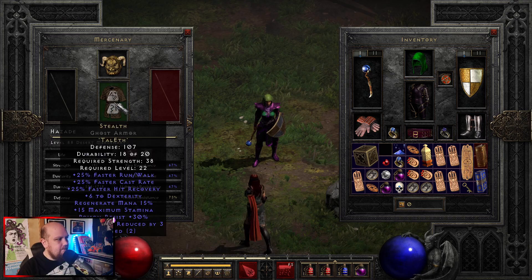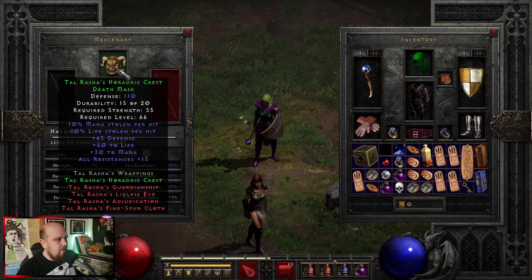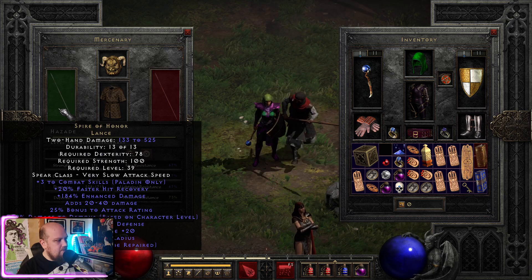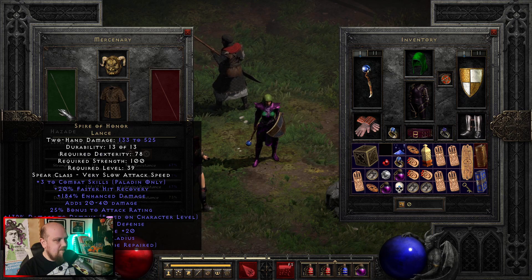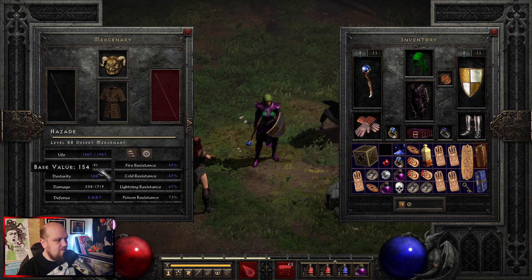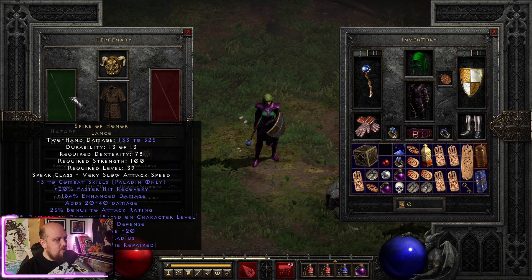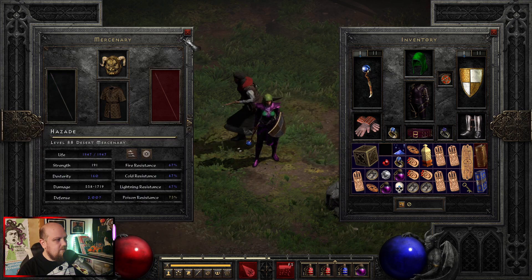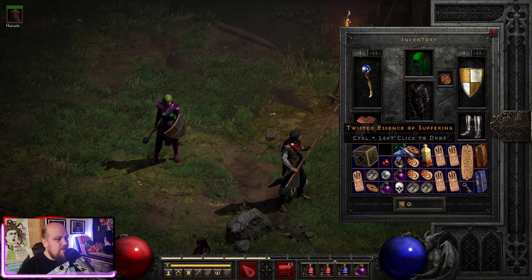On my Merc, we got a Stealth that needs to be a Fortitude — we'll get there soon, hopefully. Tal Rasha's helmet, and I've been using Spire of Honor, which might be kind of a weird one. I just wanted to boost his damage, and he seems to be surviving better because of it since he's dealing more damage and stealing more life. We'll replace that with an Infinity hopefully sooner than later, but those are real expensive, so we're not quite there yet. Like and subscribe — helps the channel a lot.